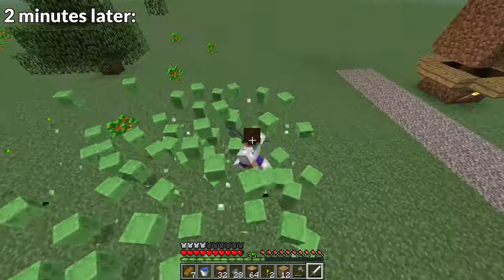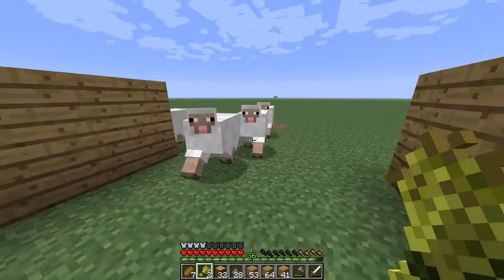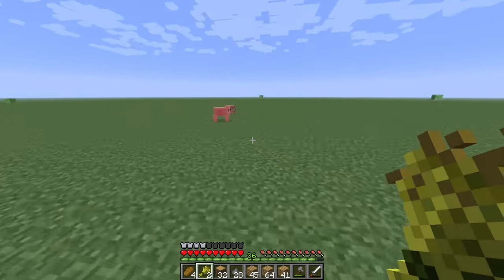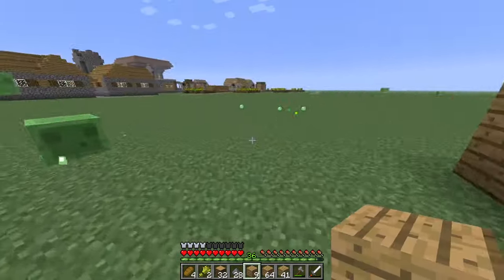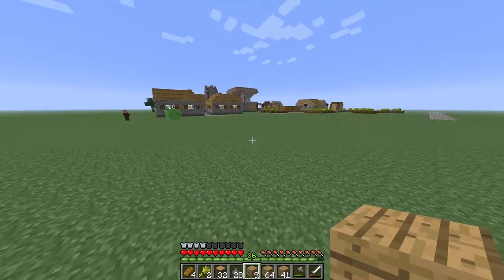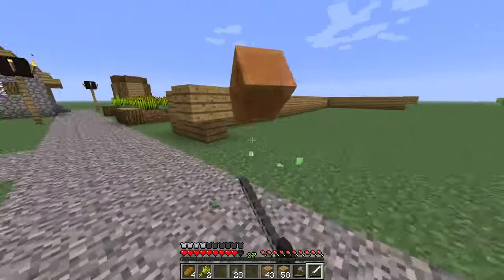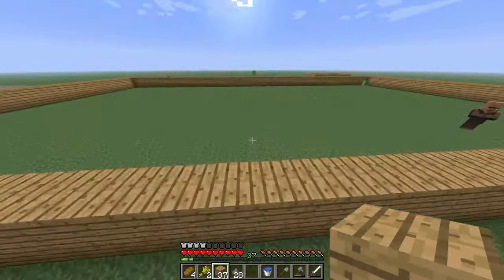I saw some sheep and trapped them with a few pieces of wheat I had left over. Then I saw pigs in the distance and brought them over with wheat too, which was weird because, again, carrots weren't added to the game yet. Hopefully they won't despawn. Bread seemed to be the best way to get food in this version of Minecraft, so I set out making an outline for a massive wheat farm. I wanted this farm to last me forever, so it had to be big.